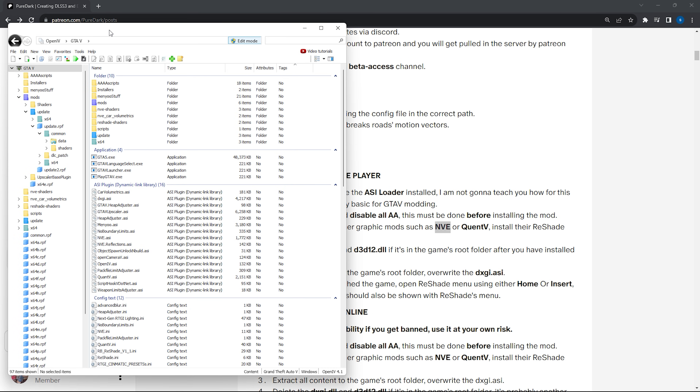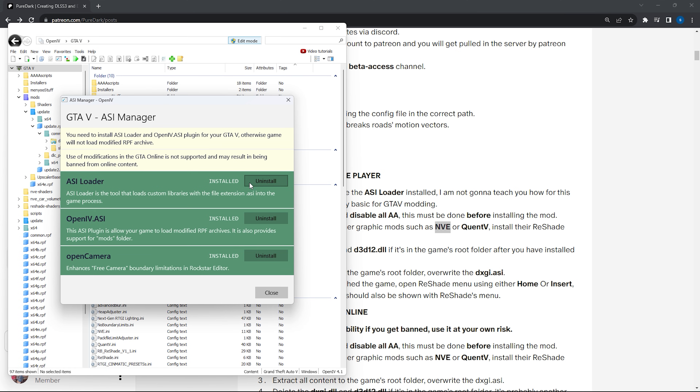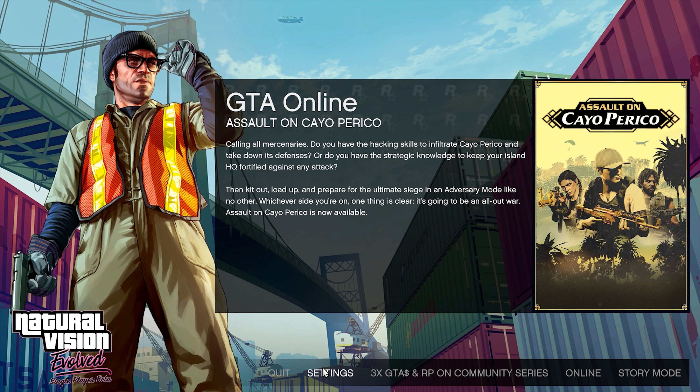Before installing the mod, you need to install the ASI loader. Open OpenIV, click on ASI Manager, and make sure you have it installed. This is a basic requirement and I hope everyone has it installed already.